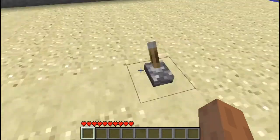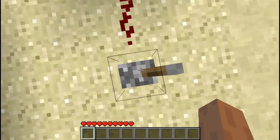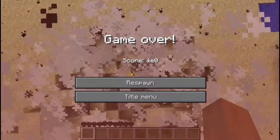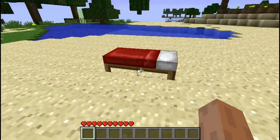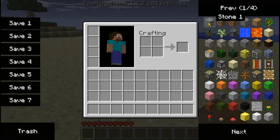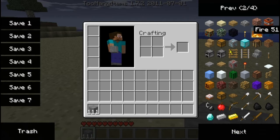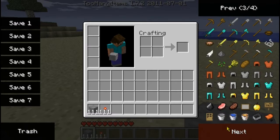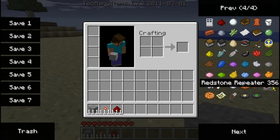I didn't spend much time on hiding the lever or anything. Let's find an area and I'll show you how to build one. What you are going to need is some stone, a redstone torch, and redstone.